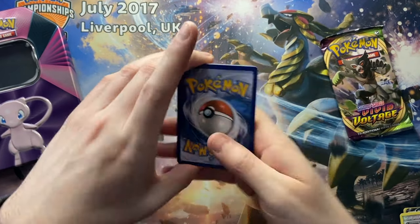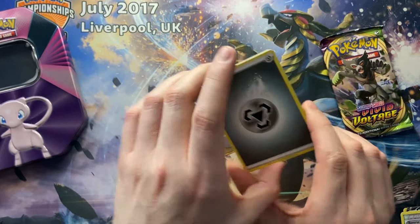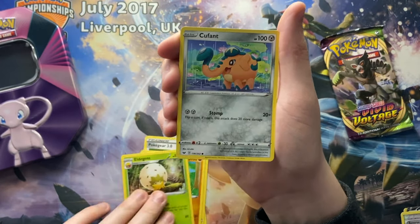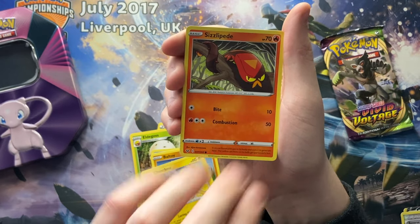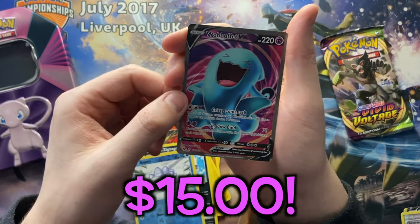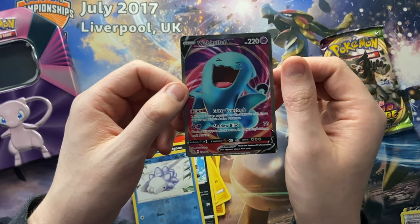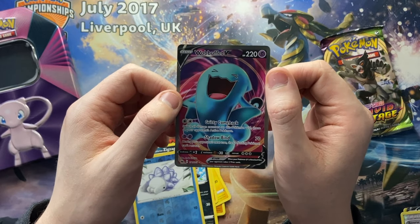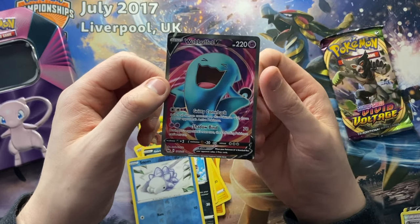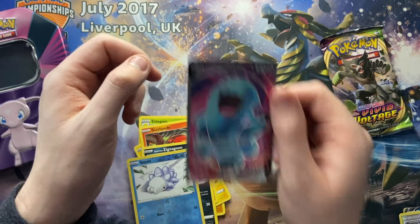We're going with Sword and Shield base set. On these base sets, the cards that you want to get are the Zacian and Zamazenta Gold cards. Snorlax Rainbow I believe is also up there in value. We've got Poké Gear, Sudowoodo, Eldegoss, a Copperajah, a Ball Guy, a Chinchou, Sizzlipede, Galarian Zigzagoon. We've got a Reverse Snom and behind it — we have a Full Art hit. We've got a Wobbuffet V! This is the best tin I've opened so far. That's a good Full Art to get. Full Art cards seem to be more collectible — people want them. I guess it's because the arts are a lot nicer as well. Big fan of that. It's a great hit. Super happy.